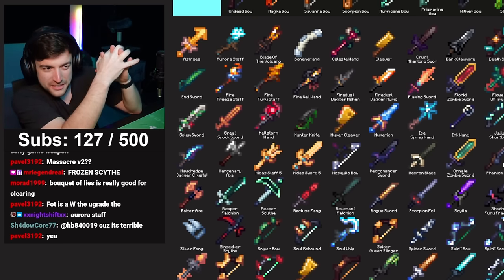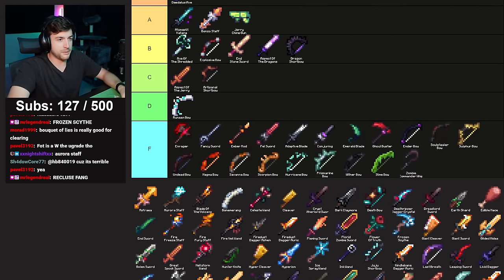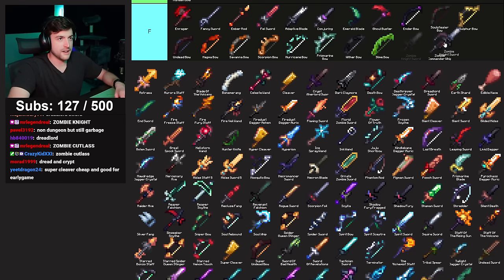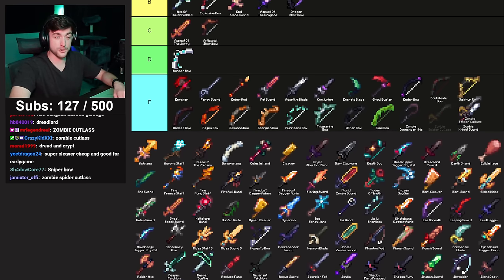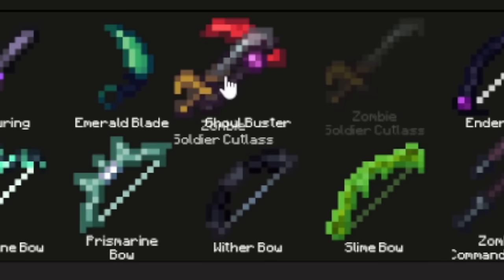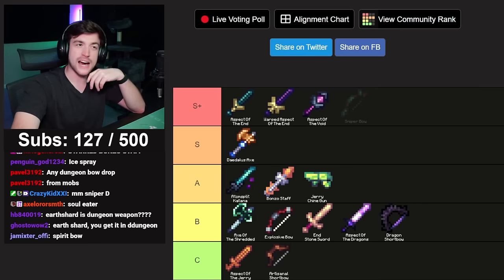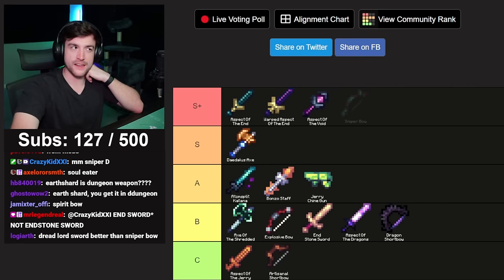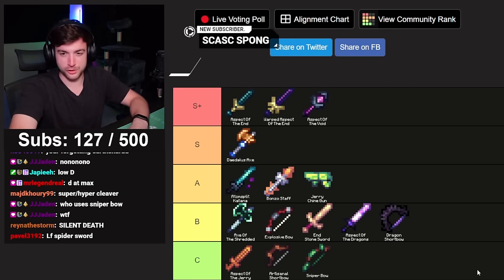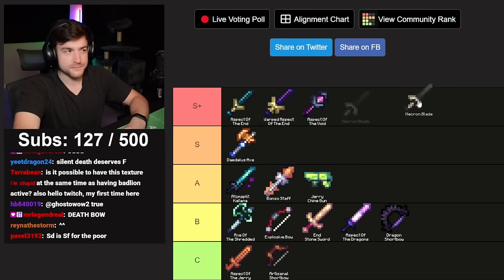Time for a massacre of the dungeon weapons. Zombie Commander Whip — F. Warped AOTE — let's put that in S tier with the others. Zombie Knight Sword — F. Zombie Soldier Cutlass gives 100 bonus attack speed, but that doesn't matter nowadays because of Greg. Its only purpose was to hit spooky mobs twice as fast — F. Sniper Bow — kind of useful if you just want to get end crystals in dragon fights. I'd give it a D.